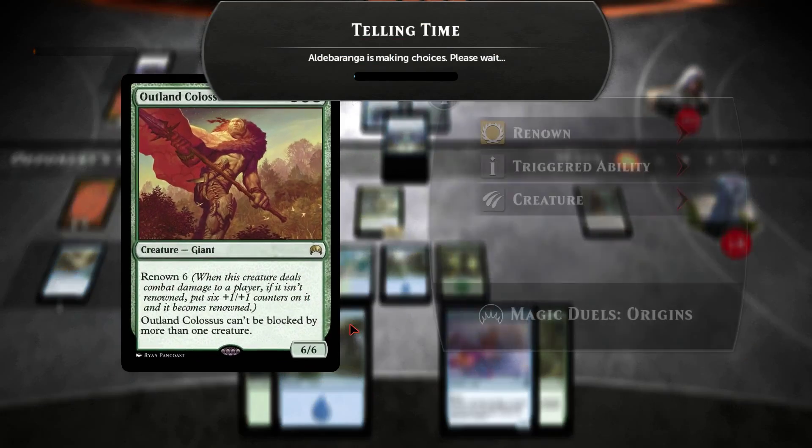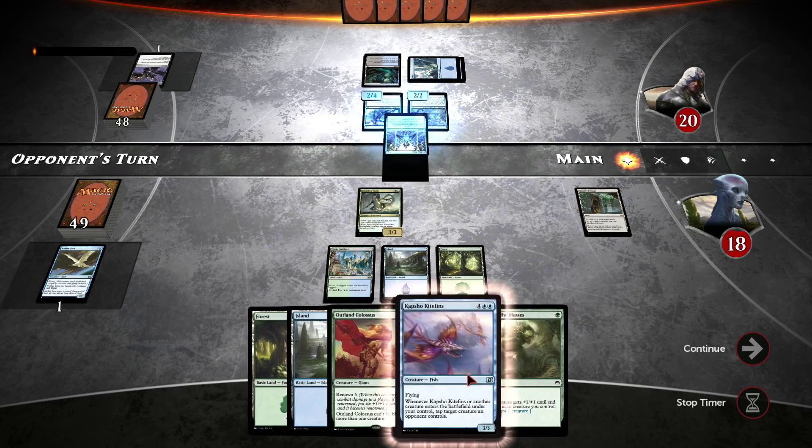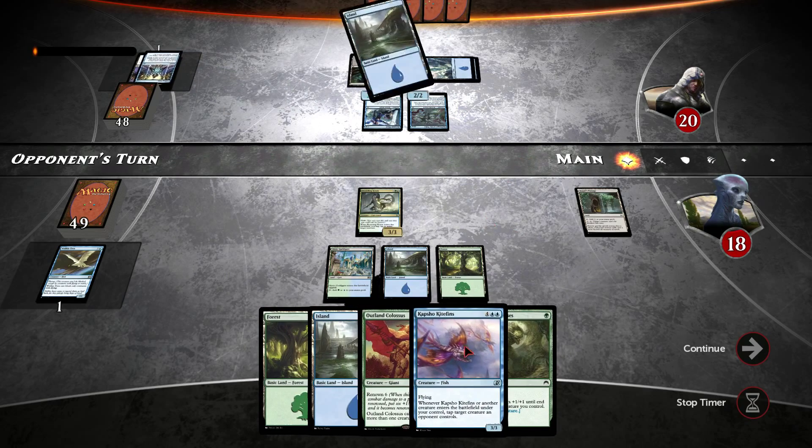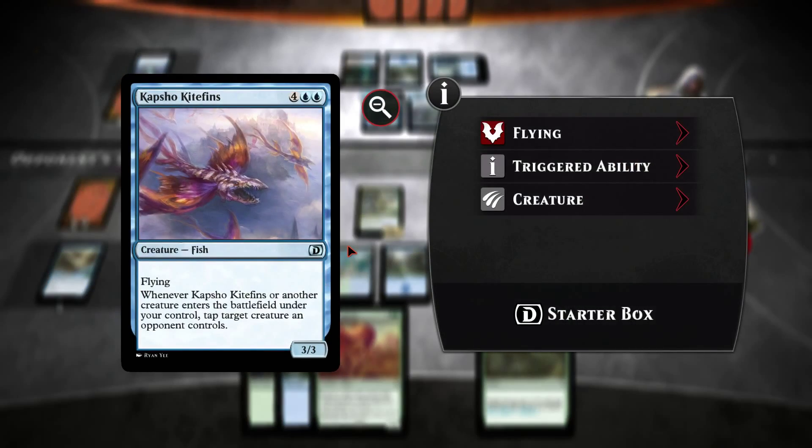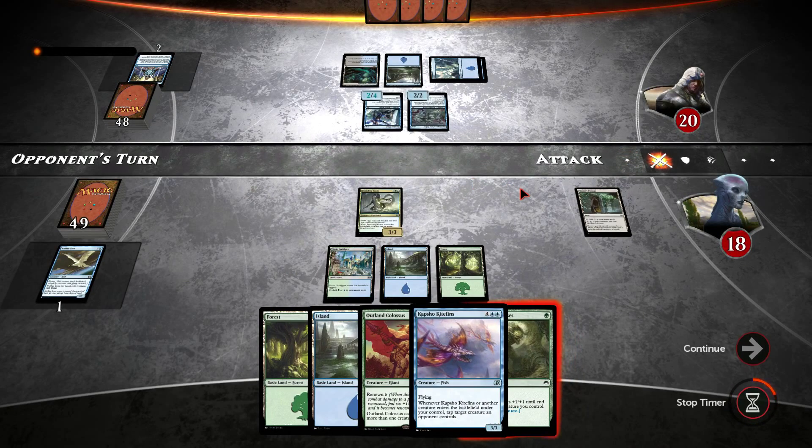Then we'll be able to drop the Outland Colossus next turn, and we'll be able to start tapping down creatures whenever we drop another creature with the Capshoe Kitefin. I'd very much like to draw into a Willbreaker sometime soon.